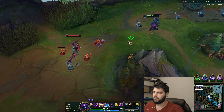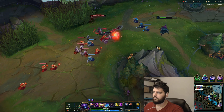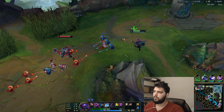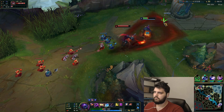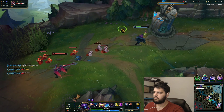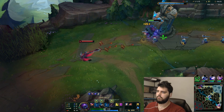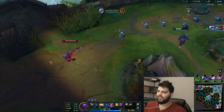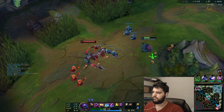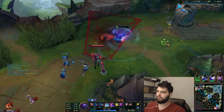Maybe I just go First Strike on this build, or Summoner's Spellbook. I really want to be proxying more — I don't want to be laning against him at all. That's actually awesome. I figured out the first hurdle, which is one-shot the minions. I don't want to be laning against him at all.